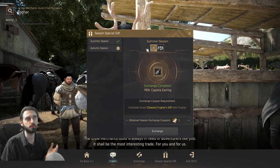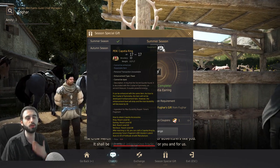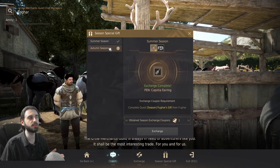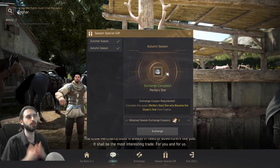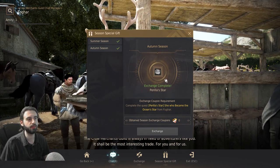So if you didn't complete the Summer Season last season, you can either choose the Pen Kapocha Earring or Ring — of all the options I would recommend the Pen Kapocha Ring, unless you already have two of them. And if you already did complete the Summer Season, you will now have the Autumn Season option to exchange for the Prilla Star. All you have to do is click the little exchange button right there, and that is it. Summer Season, Autumn Season — exchange items the same way: just click the button, exchange, and get the item.